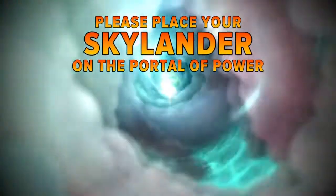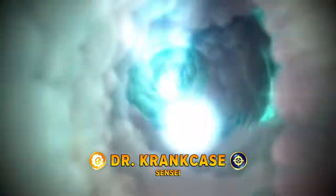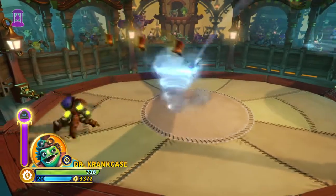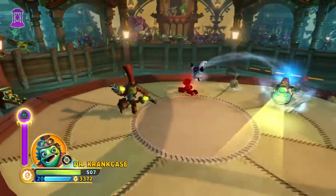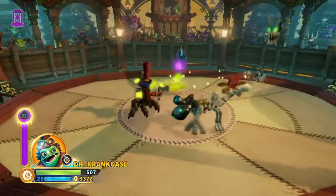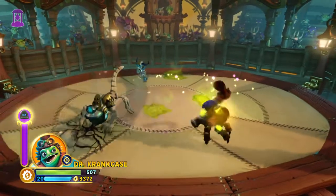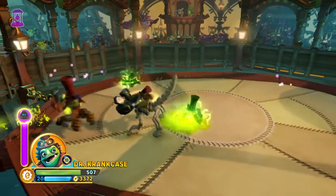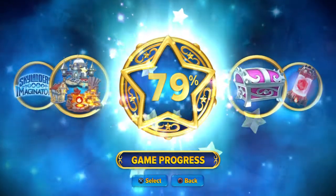Doctor Crankcase — throw your hat box down, and you want to detonate it. They actually stun enemies when they detonate. Just throw your hat box down and do your battle normally. Spin into your box every now and again and they'll detonate, keeping enemies stunned over time. That's a way you can use Doctor Crankcase. He's going to be easier to use if you've got the bottom path, because you can summon more boxes at once.